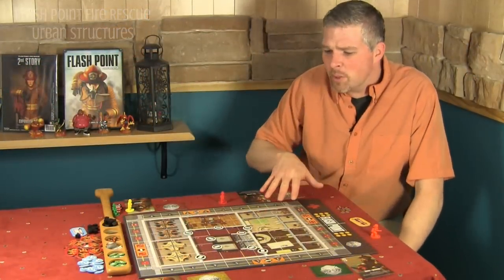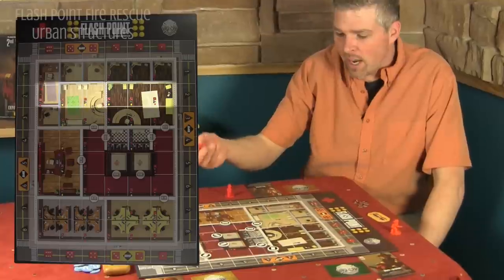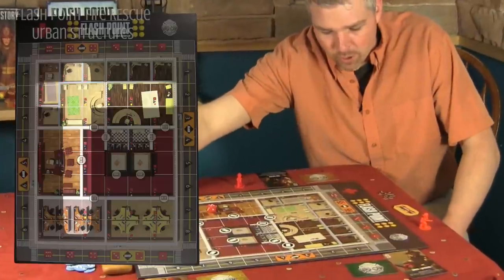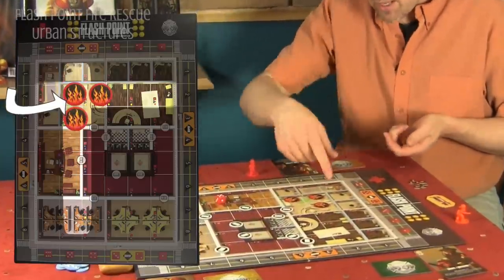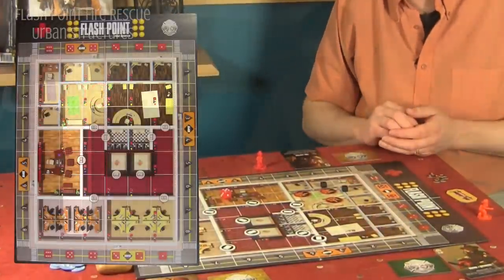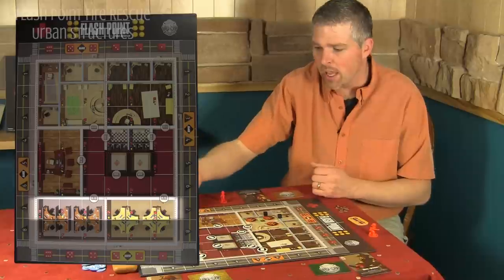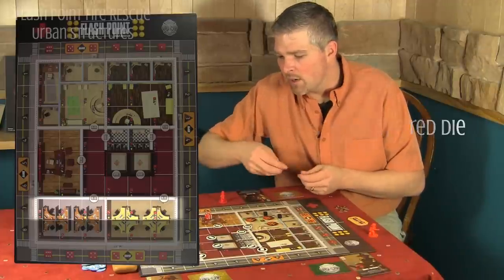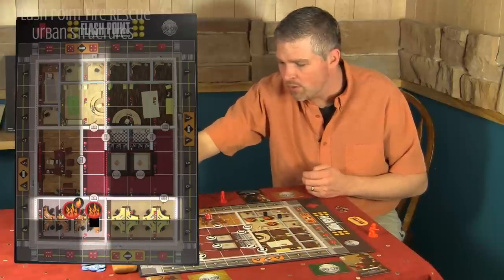We have three explosions, and the first explosion is going to take place in our black two column. All we have to do is take our red six-sided die and roll that, and we come up with a red five, and we place our first explosion into five. That explosion goes up, down, left, and right, and then we damage two of our blue partition walls. The next one is going to go on the opposite side of the board in the black seven column. Again, we just roll our red die. That explosion goes up — which gets a damage cube — down, left, blowing the door off the hinges, and to the right.